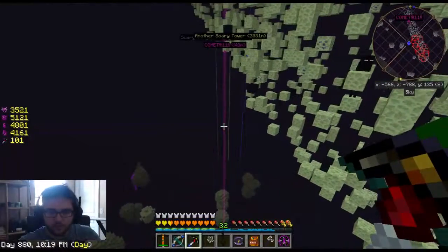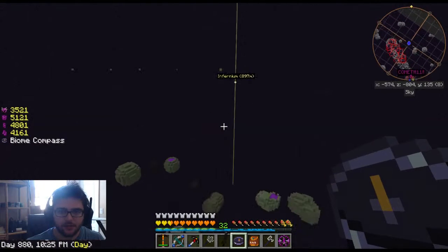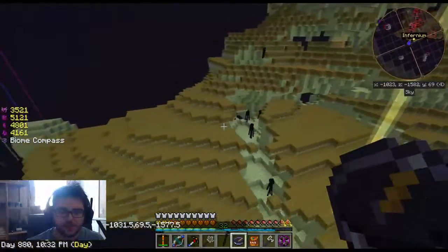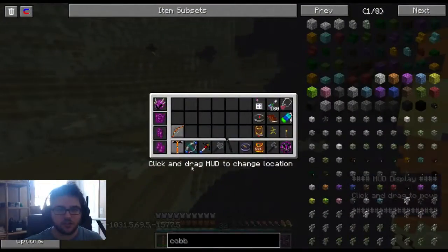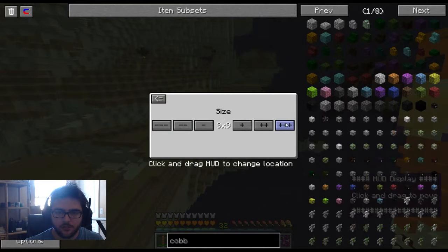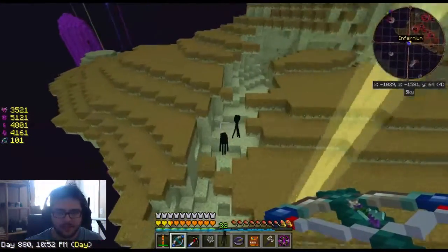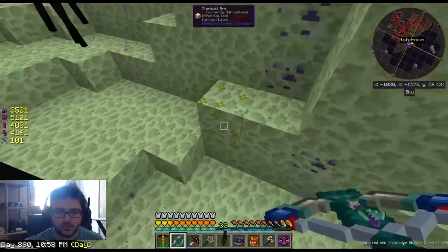We got this biome compass and I found this infernium area — we're going to go over there. I'm just going to teleport, it's 900 blocks. This is a new biome, I've never been to this biome before and it's pretty scary. There are all these flying dudes here. We're going to turn on our nine-by-nine digging radius. These inferno dudes spawn and they set you on fire and they're really annoying. Oh, draconium! There's stuff here.